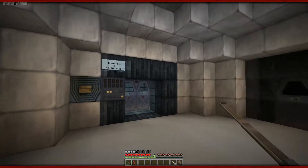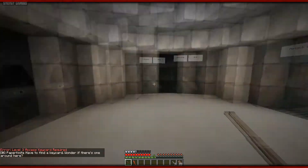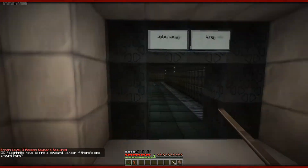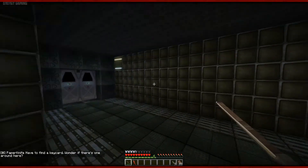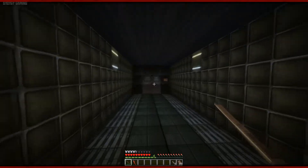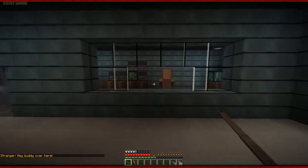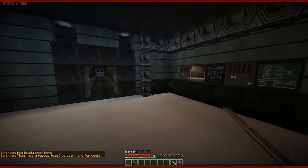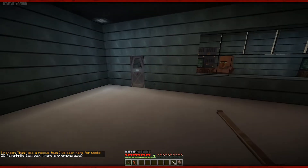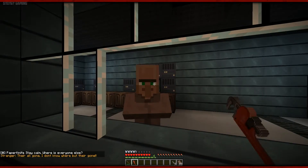Infirmary wing elevator to maintenance — level 3 access key card required. Another dark scary room. Have to find the key card. Wonder if there's one around here. Big open corridors. Hey buddy, over here! Hello. You're facing the wrong direction. Thank God, the rescue team! I've been here for weeks. Yes, I'm totally a rescue team coming to rescue you. Stay calm. Where is everybody else? They're all gone, I don't know where, but they're gone.